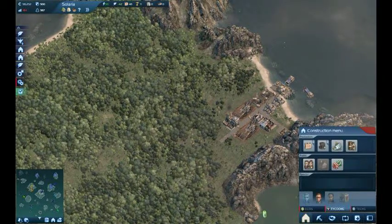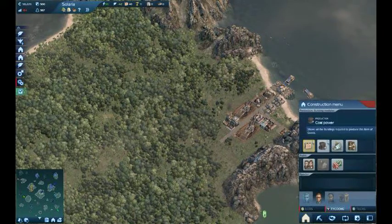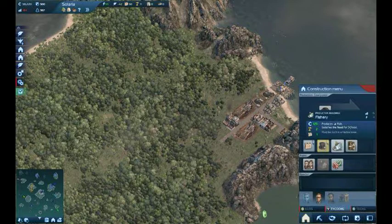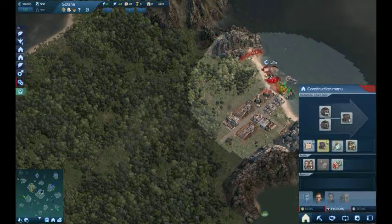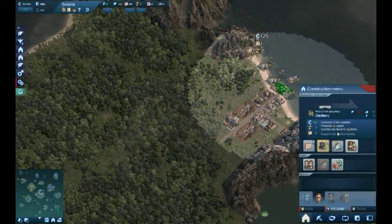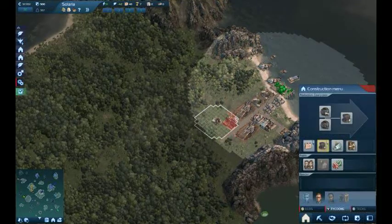And up here is all the production. This is where you get all the power and coal. This is fishery, which you get for food. In fact I'm gonna set a few of these up here. And then this is distillery to make alcohol and drinks for the people.